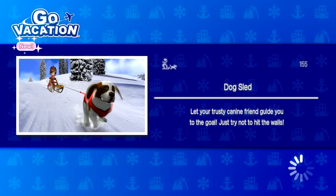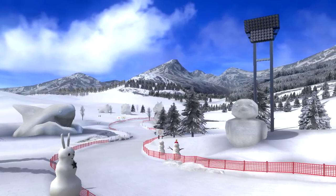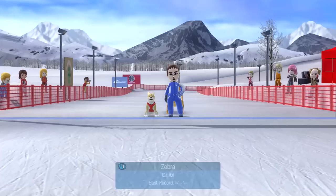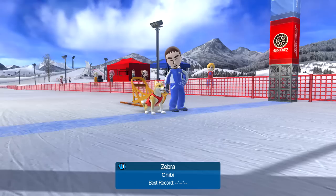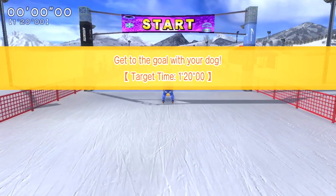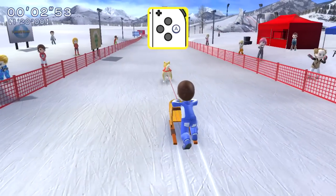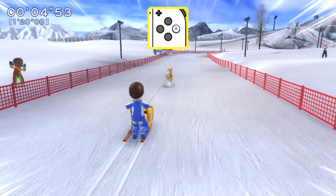I'll let your trusty canine friend guide you to the goal. Just try not to hit the walls. This is an interesting little course - looks more like a snowboarding course. Oh, here I am with Chibi! That's so cute! You can go with whatever dog you have. You have to get to the goal with your dog. I thought it was gonna be like racing against people. I guess not, it's just me. Keep going - tap A. How much do I do this for? Do I just continually tap A?